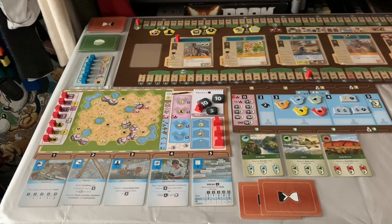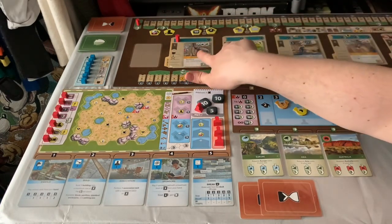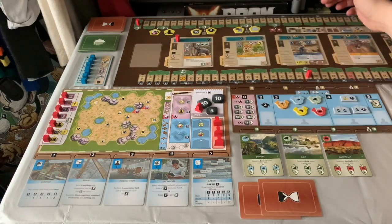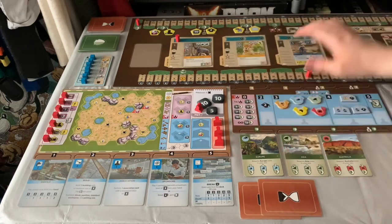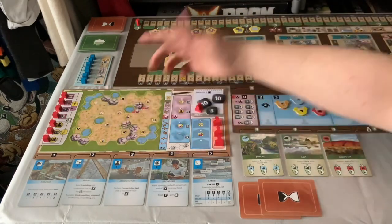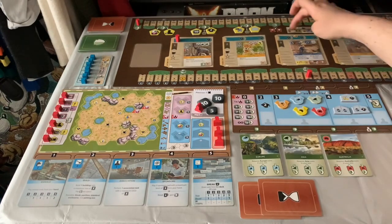First, the first one to trigger a break gets an extra point token. You can draw up to your hand size or five if you've got the card for it. Get all your venom tokens and multiply tokens back, return tokens to the association board, discard the first two cards — much like Wingspan's bird feeder, discarding and gone — then trigger your income: income from your board, cards, kiosks, sponsorship cards, and any buildings at the side. Then finally take the break marker and go again.